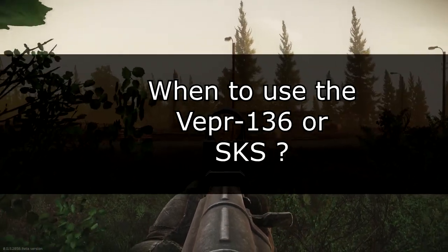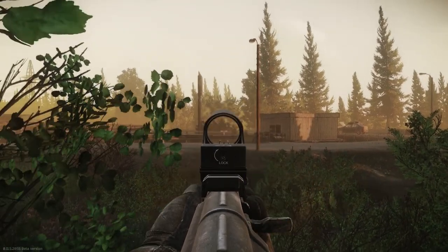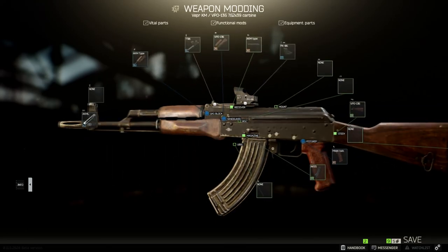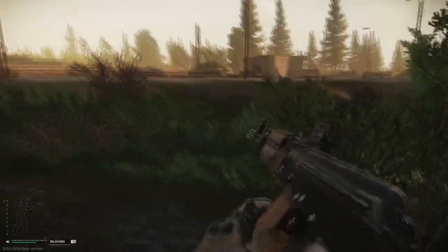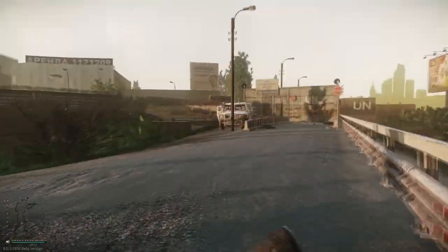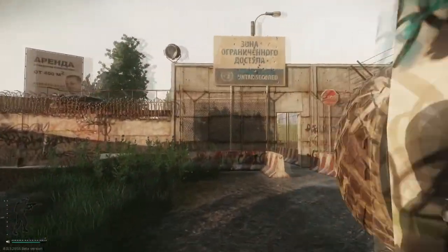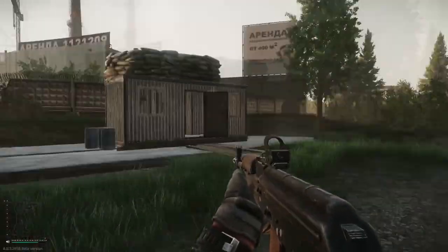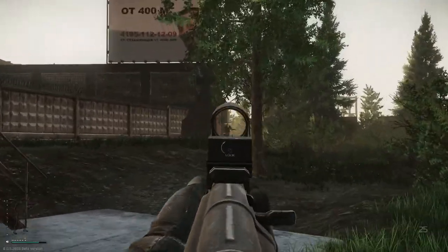When to use which of these guns? My focus is to put a red dot on my gun as early as possible. You can do this way earlier with the VPO-136 compared to the SKS. If you want to play as a sniper, you can buy a sniper scope for the OP-SKS when you reach level 2 for the traders Skier and Prapor. You can buy the VPO-136 as soon as you reach level 2 for the trader Skier. Before you reach that level, just use the regular SKS.